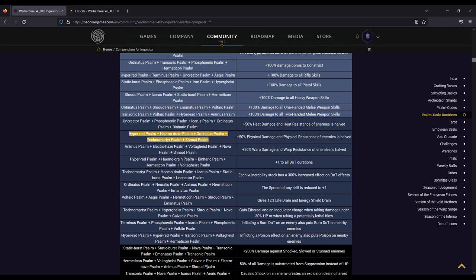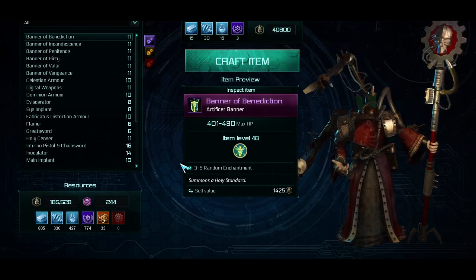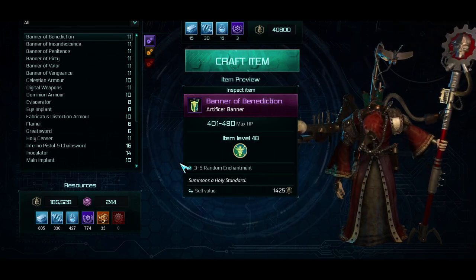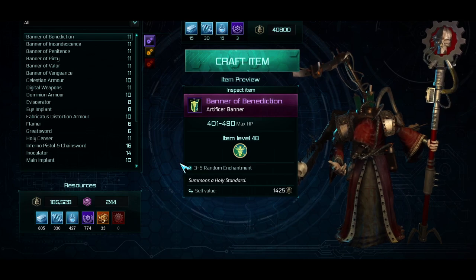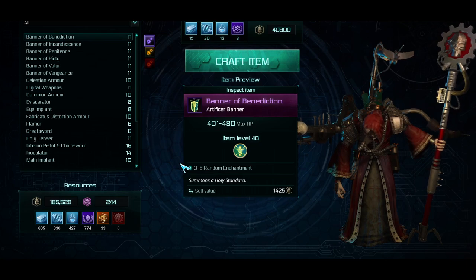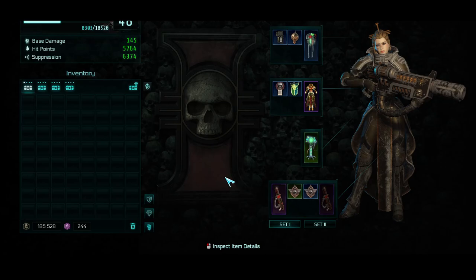Back in game: with my current passives, the auto-attack for the Meltagun generates 0.8 Heat and does 390 to 892 damage. If I tab over to the Flamer, it's 241 damage and 0.55 Heat. So you do generate a little bit more heat with the Meltagun, but you're ensuring that each shot is higher damage.